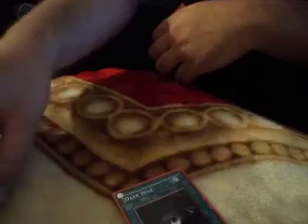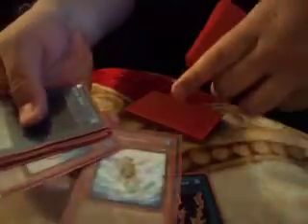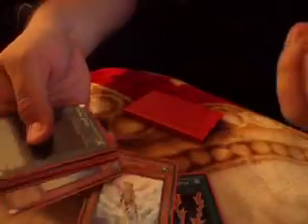Staples, of course. Personal tech: Lightning Vortex — nobody really sees this coming. Plus I don't want to waste my normal summon on Treeborne Frog, so I usually pitch it, or I pitch it with Dandylion to create plays, or even Glow-Up Bulb or Fish Borg Gunner. It's really good to send cards that you don't want to waste your summon on.